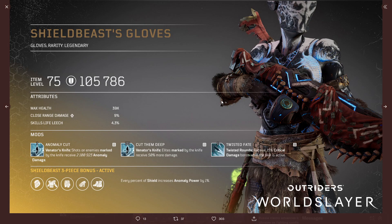Looking at Anomaly Cut — Venice's Knife: shots on enemies marked by the knife receive 2.1 million anomaly damage.